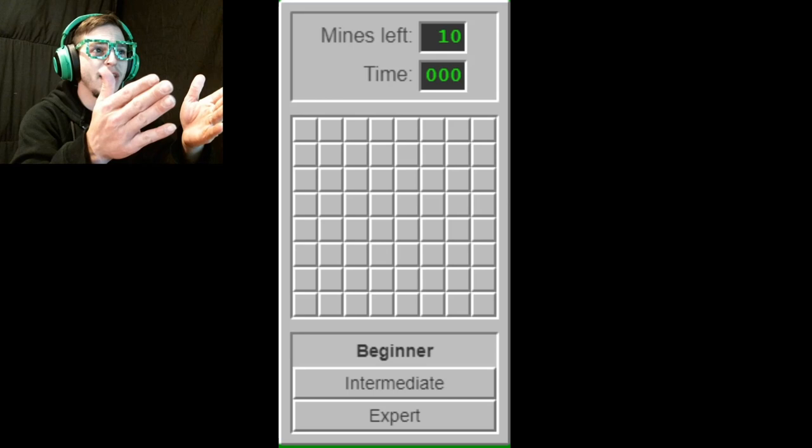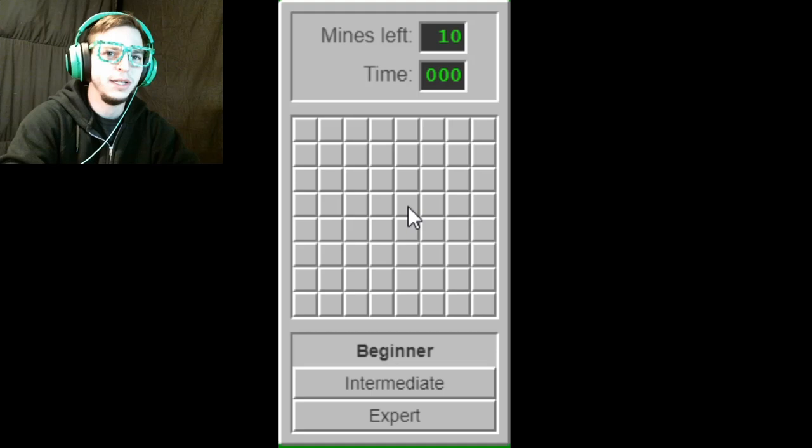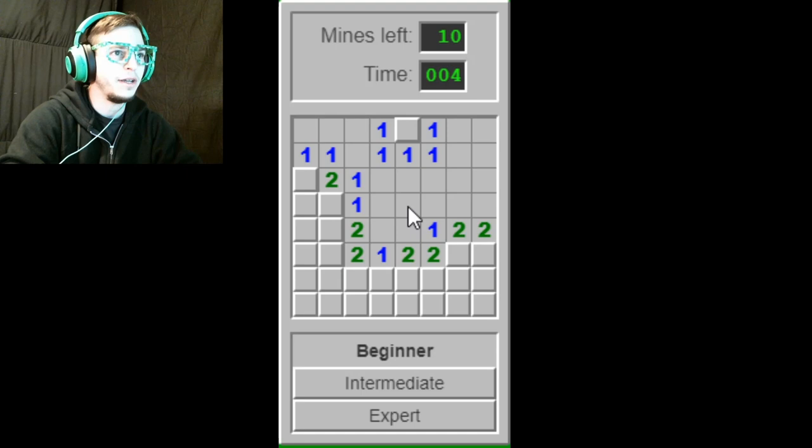Alright, basic simple game. You got a grid. You have 10 mines. This is on beginner, because I'm out of practice — we all gotta learn, right? So by clicking a tile with your left button, it will open up. Sometimes it won't, and that's scary. Sometimes it does, like this. So this is a good start.